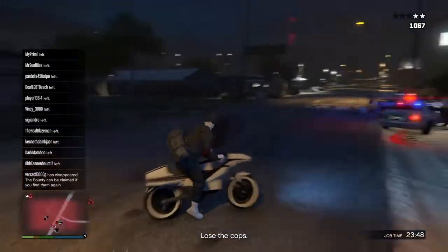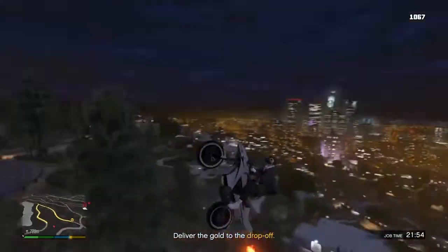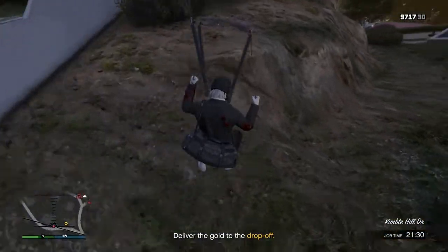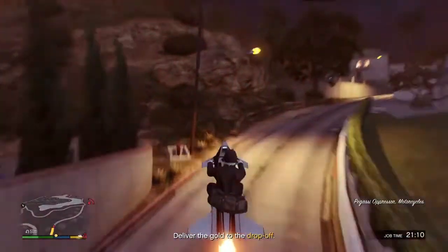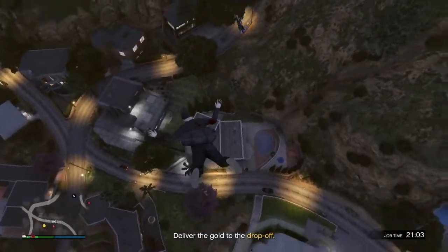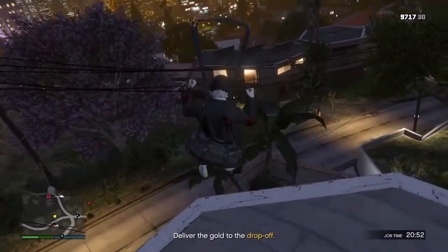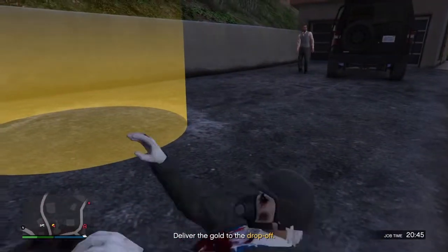Now you have to make a high fly and jump out of your Oppressor, then parachute. You have to land next to the circle — if you fail it just do it again, you won't miss the duffel bag. Jump out of your Oppressor, parachute, and when you are near the circle you have to press Triangle to fall off your parachute. If you don't land in the circle it won't work.